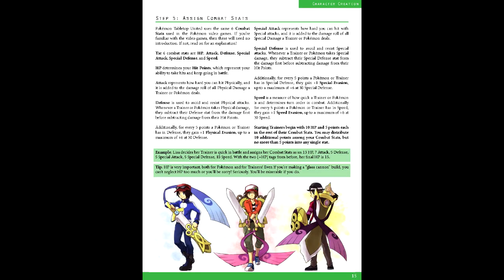Fourth is combat stats, which are effectively the same six stats from the games: hit points, attack, defense, special attack, special defense, and speed. HP always starts at 10, and the remaining stats start at 5, with 10 additional points to distribute, with no more than 5 in a single stat.